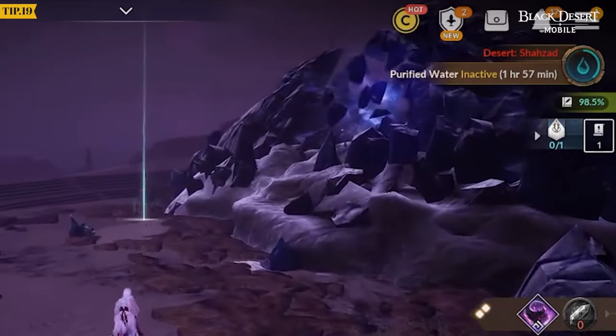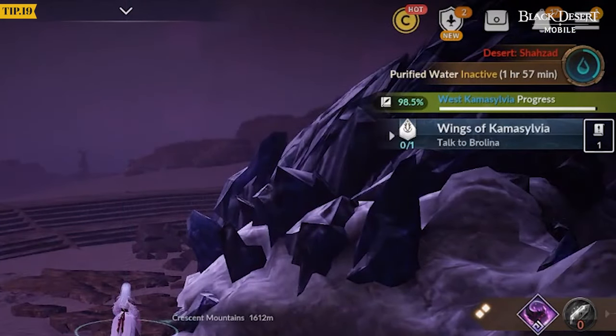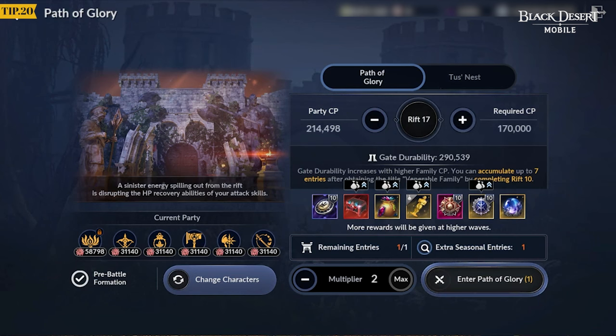Purified Water is not consumed in areas near Black Rock Shrines. Even if you are unable to clear Wave 5, it's recommended that you enter the Path of Glory Rift that's suitable for your party CP.